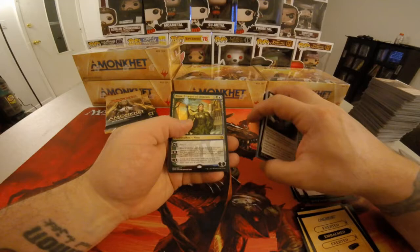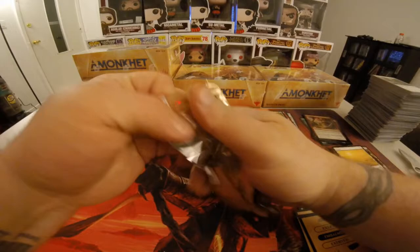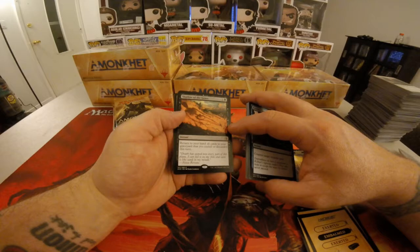Look at there, we've got another Nissa. Three Nissa, three Nissa — but where is Gideon, where is Liliana? Shadow of the Grave — one colorless, one black. Return to your hand all cards in your graveyard that you cycled or discarded this turn.